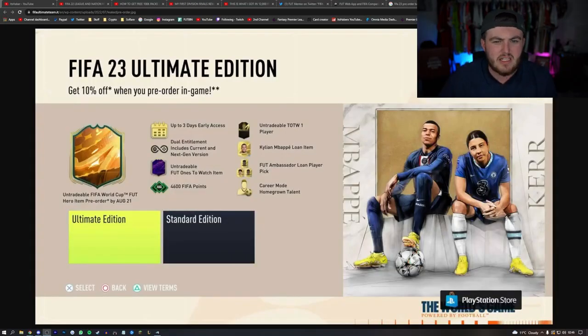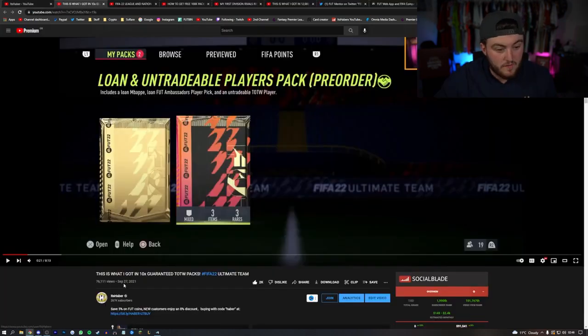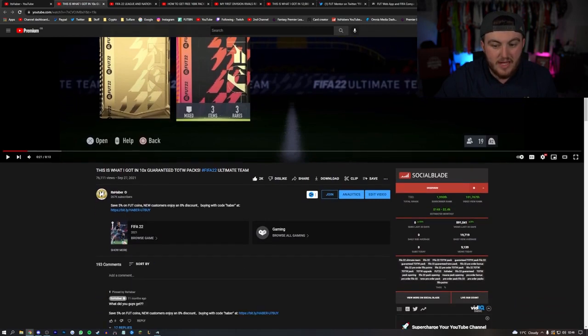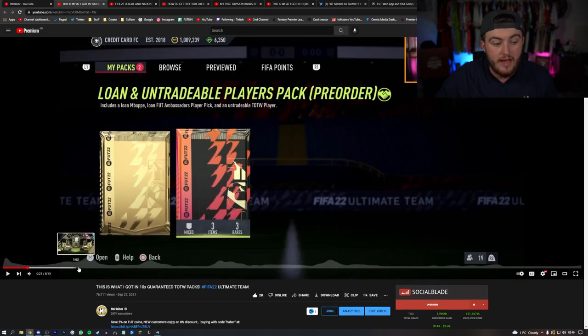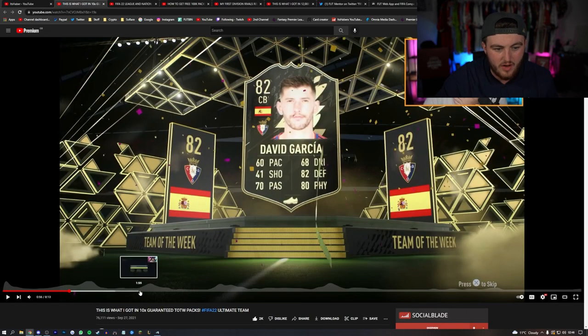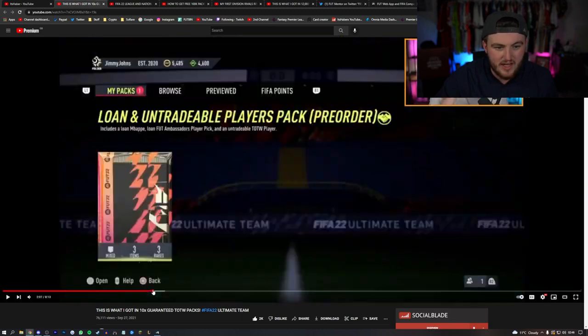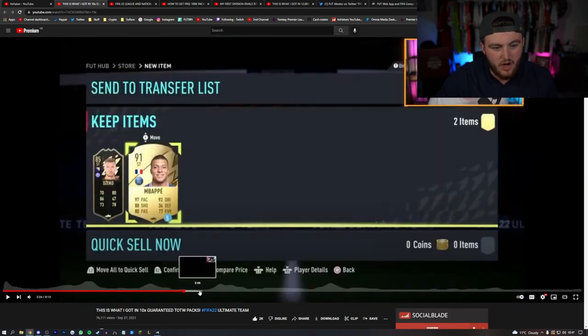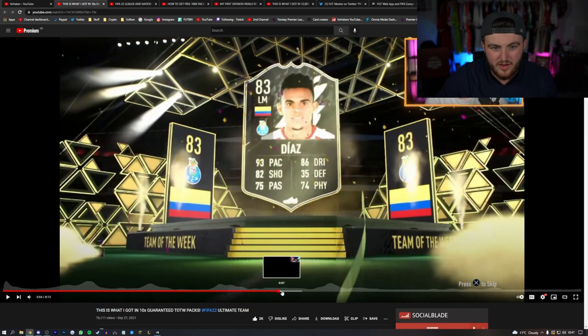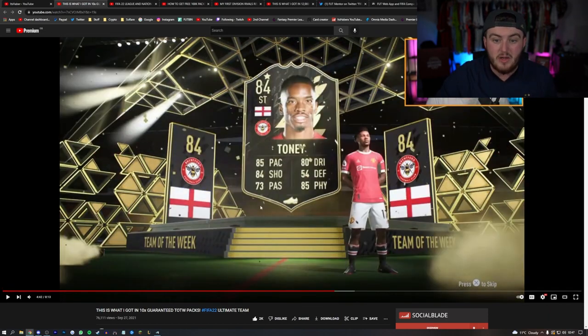I don't know if the normal edition of the game gets the Team of the Week 1 player or not. I'm pretty sure it was released with the standard edition. We also got the Team of the Week 1 pack on the release of the full game on the 27th. So this year I'd imagine it'll be exactly the same - when the game comes out on the 27th, we'll also get our free Team of the Week 1 pack. Looking at last year's results, I got David Garcia, others got informed Dzeko, and someone got Luis Diaz.